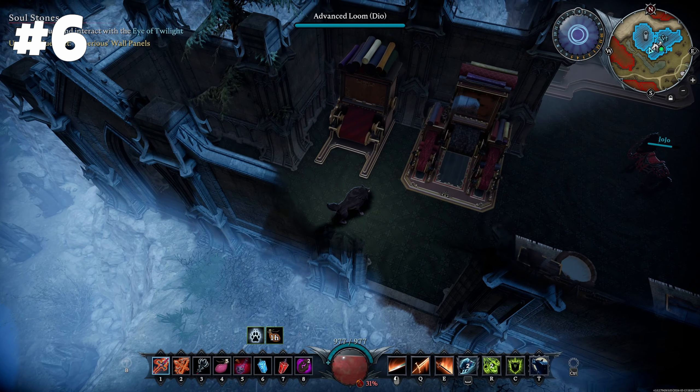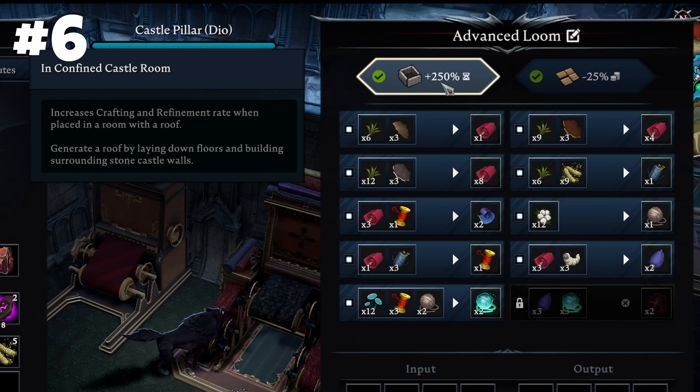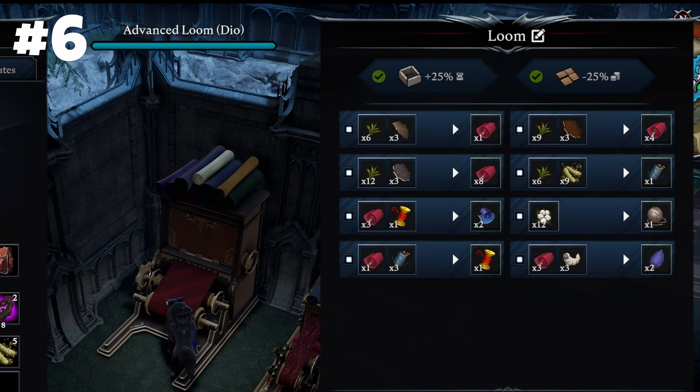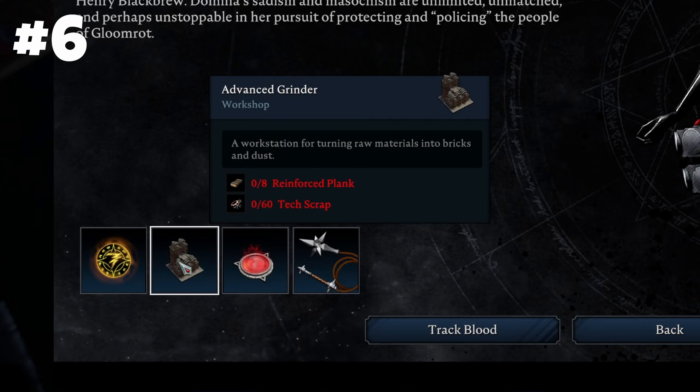Now you can build advanced stations. These process items faster than normal ones, have more inventory space and more recipes. You can unlock them by defeating specific V-blood enemies.